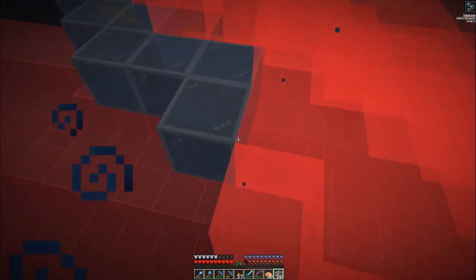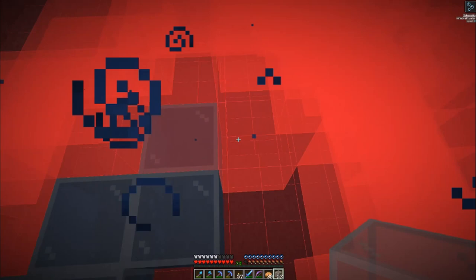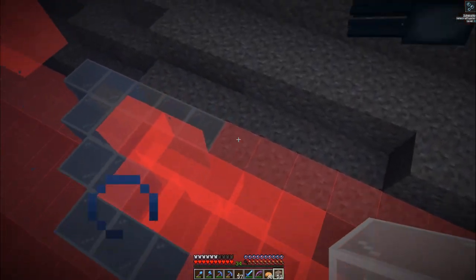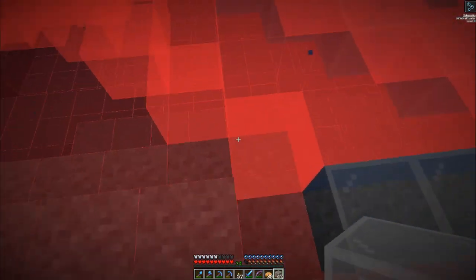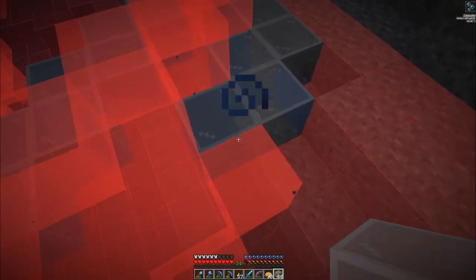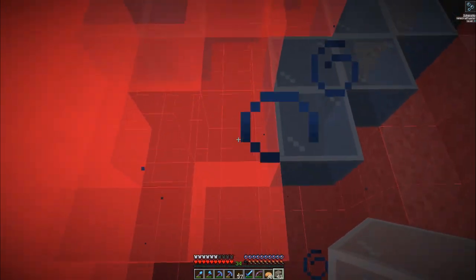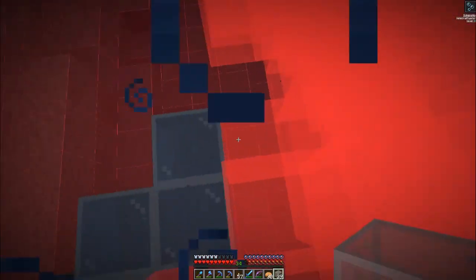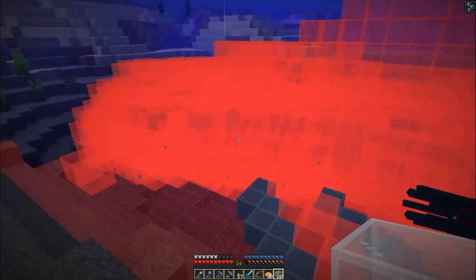As we place blocks in, the red goes away, which works out really nicely. This right here is going to be one of the fins for the koi, and then we just continue to build on this. I'm lagging a little bit so some blocks are going all willy-nilly. This is going to take a while to get all the blocks in place, so I'll continue working and bring you guys back in once I've made more progress.